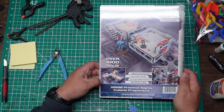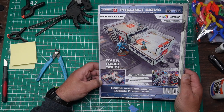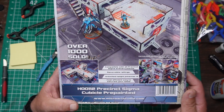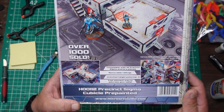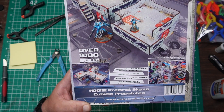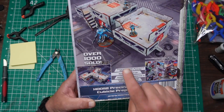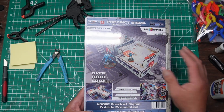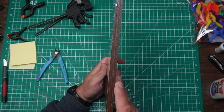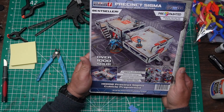We are looking at the MicroArt Studio Precinct Sigma — specifically the cubicle that is pre-painted. We can see it's compatible with the other Precinct Sigma scenery pieces, and I believe this is the post, the other terrain piece I have. Looks like these things are stackable. It shows two in the picture — I don't know if there's one or two. We can see that there are actually four sheets in here, so there's a chance maybe we do have two.